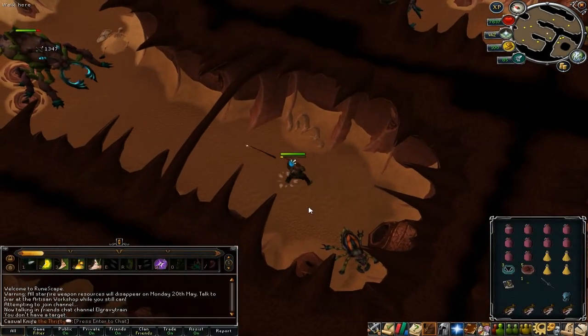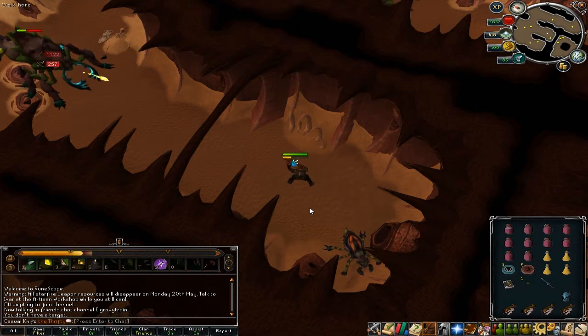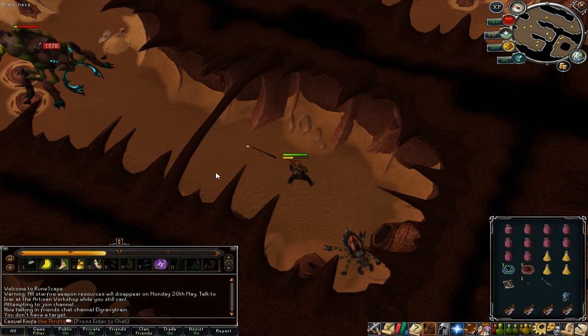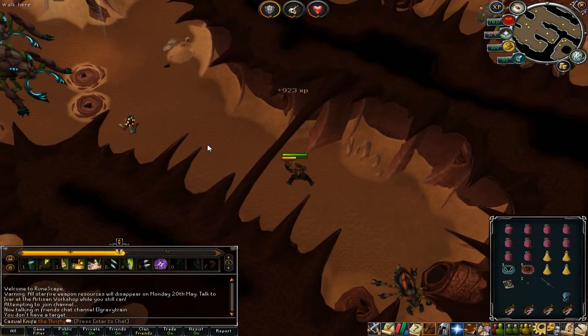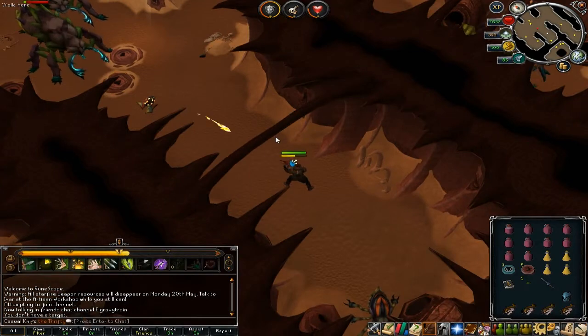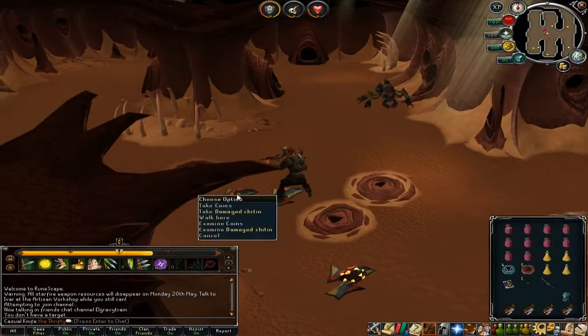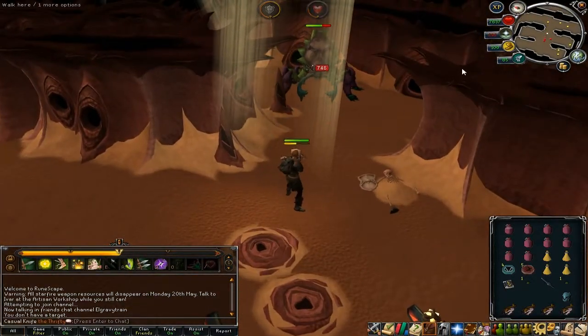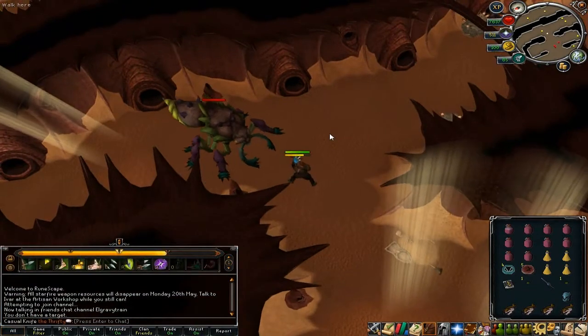From here on out it's smooth sailing. All you're going to do is pot up and start killing these guys. I wouldn't recommend having Soul Split on the whole time — as you can see, they're not doing that much damage. I would recommend using a lot of threshold abilities and don't save up to use ultimates; it's not worth it, you kill them too fast. Thresholds just rip through their armor and you'll be hitting very accurately against them, and you can just start seeing the blue and crimson charms start raining down.